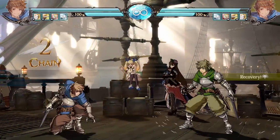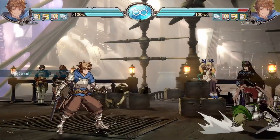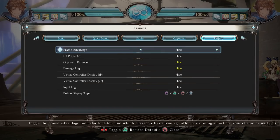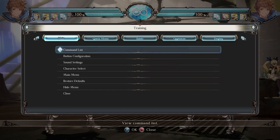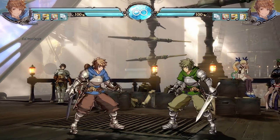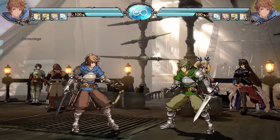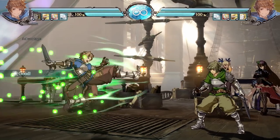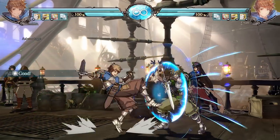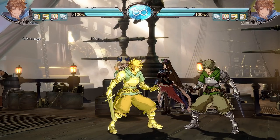Gran is a much more aggressive character than Catalina — Catalina wants to play it safe, Gran wants to get in there. Gran is the master of the boot, and to show its power: with frame advantage displayed using colors — red for negative, yellow for even — if we space that boot correctly at the tip, it's our turn. When Gran hits at the right distance, it's always going to be his turn. You can't really contest the boot, and if you block it at the right distance, it's still his turn and he's going to blender you.